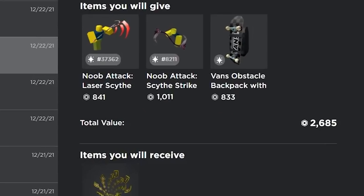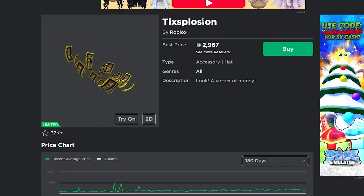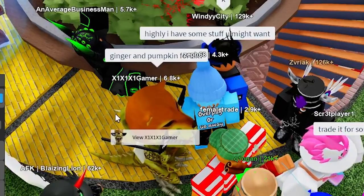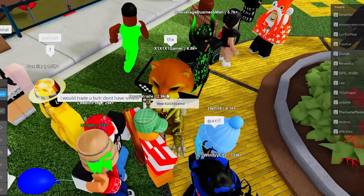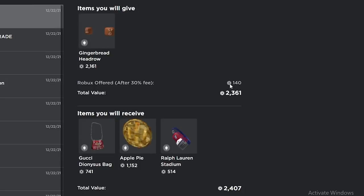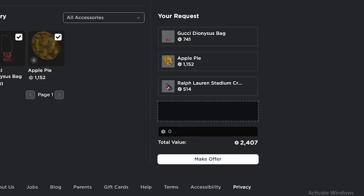I just got this trade inbound for all of my items — it's my three items for the tick explosion. This explosion is currently selling under RAP, but it's still a really good trade for me; I end up winning about 300. I'm definitely gonna accept this one. He might want to do ginger and pumpkin too — yeah, he actually accepted. That was a really nice win.